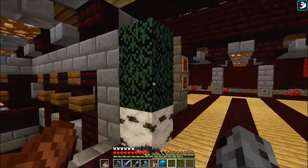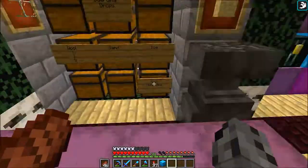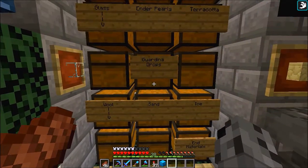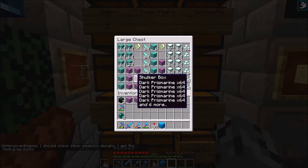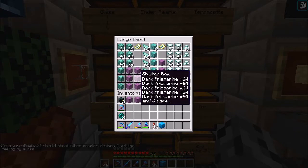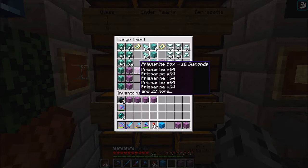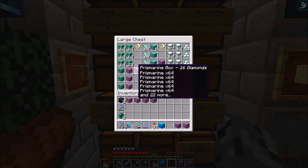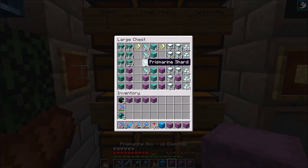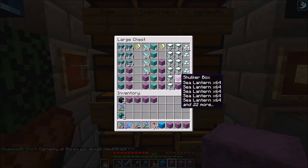Let me check on my dark prismarine — I saw somebody was selling some for three diamonds a stack. Let me look through it: dark prismarine, dark prismarine, and then this is just regular prismarine. What sucks is I crafted so many shards into regular prismarine just to save room, but you actually need the shards to make dark prismarine.